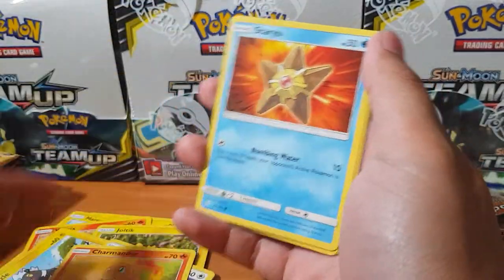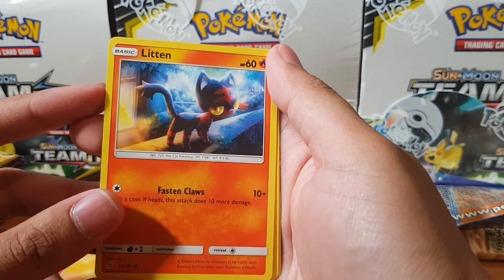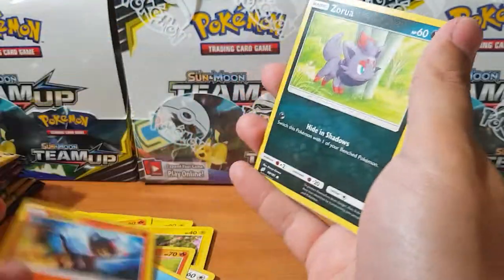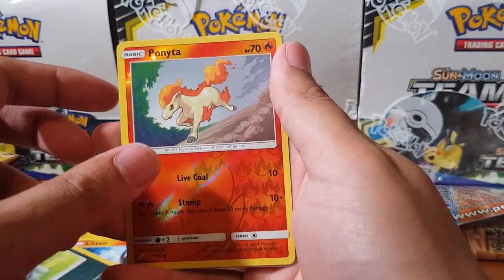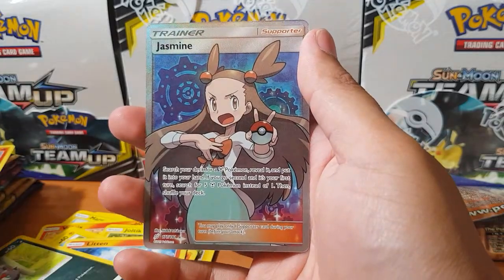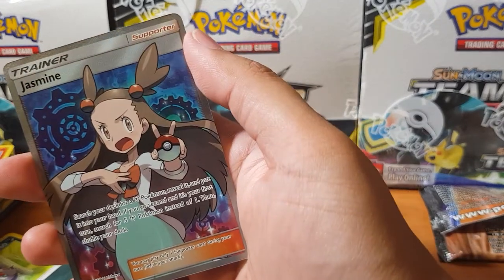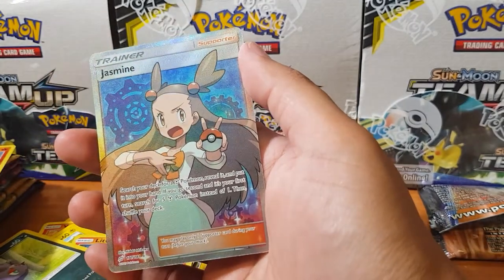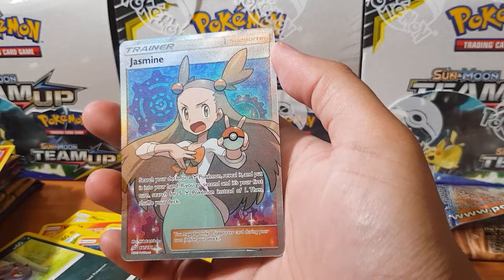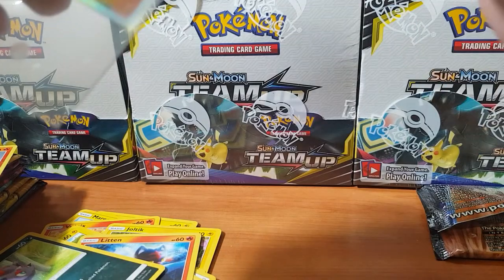Pidgeotto, Charmander, Staryu, Litten — look at that, it's like cold and then fire, pretty cool contrast. And for the rare we have — oh there we go — Jasmine full art trainer! There we go, I was waiting to see when it was going to appear. Full art trainer, baby!